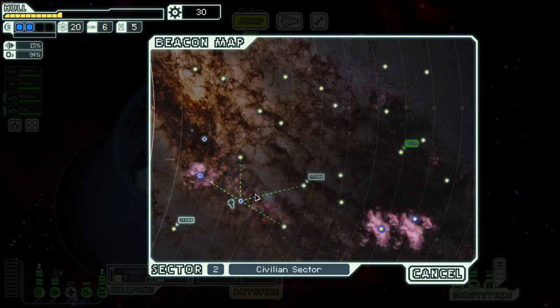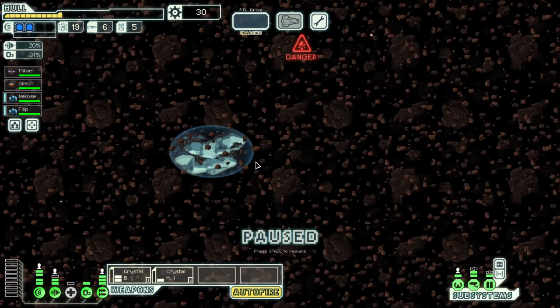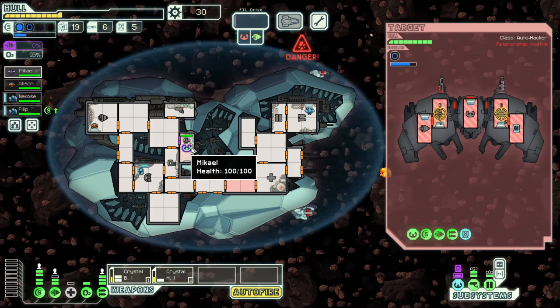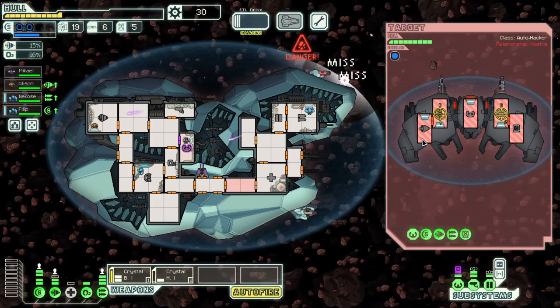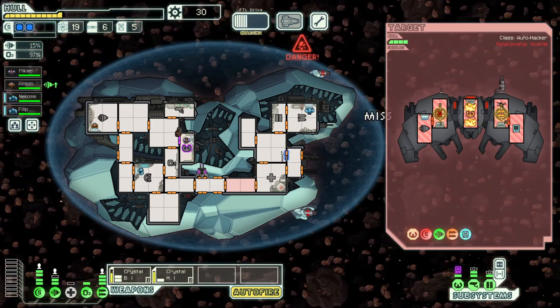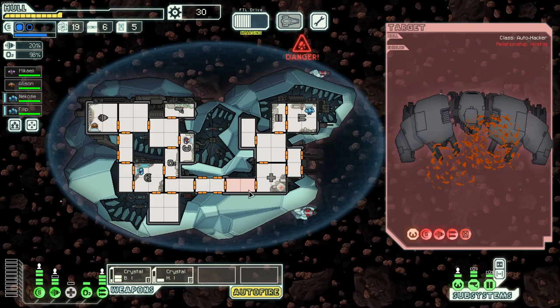Another store — speak of the devil. I think we go one, two, three, four, five, six and then figure out what we want to do. I need more money — I know these are friendly sectors but we didn't really have a choice. Another big laser. I'd like to do this. They hacked piloting, which is actually pretty terrible. But we have at least 50% dodge right now, so maybe we'll dodge one of these. We actually dodged two and took their first laser down.